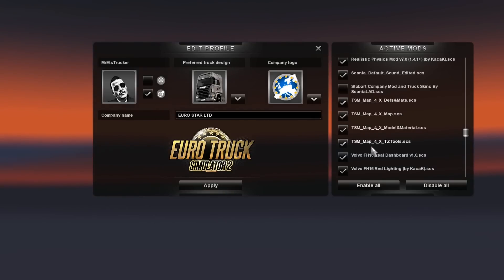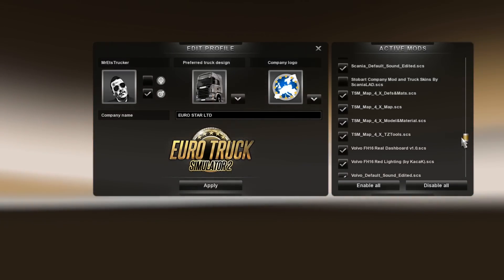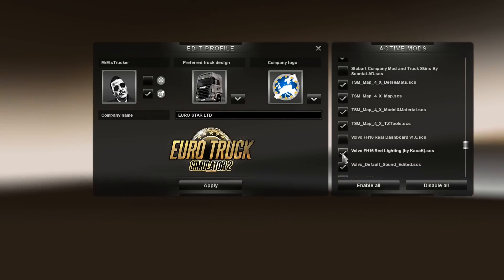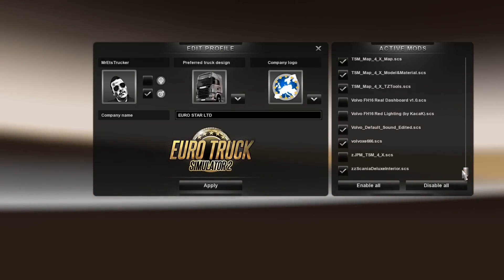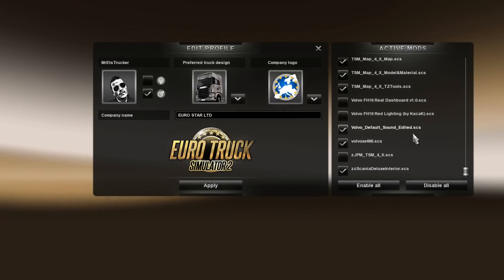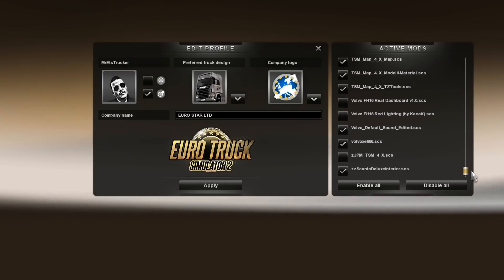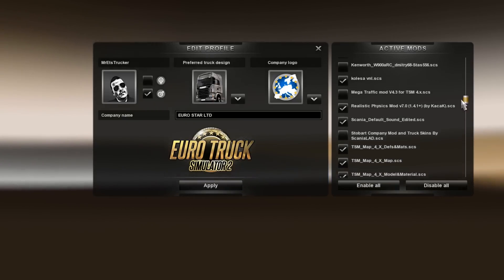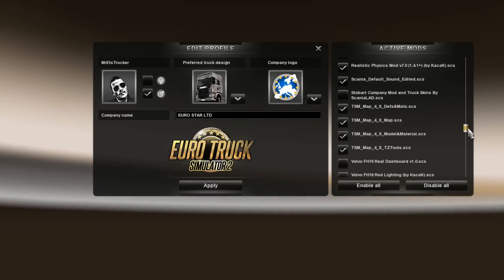I use all the TSM map files beside one. 'Just Play' mod is like an extension that I don't use because it doesn't work with the trailers mod pack. Volvo FH16 real dashboard and red lighting by Kazakh does not work with this truck mod so I'm taking them off. Volvo default sound is the sound that works great with this truck and it comes with the Scania default sound. This is a third SCS file for Volvo VNL 780 together with Kolesa and American trailer, which I don't use in this game.